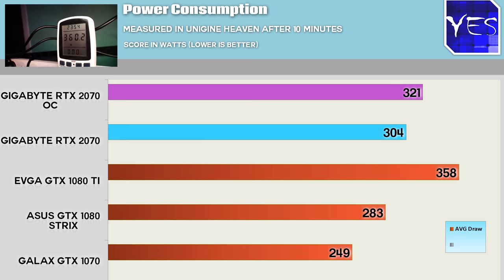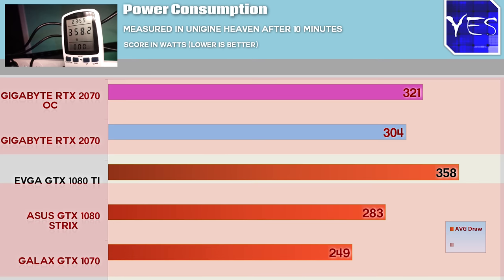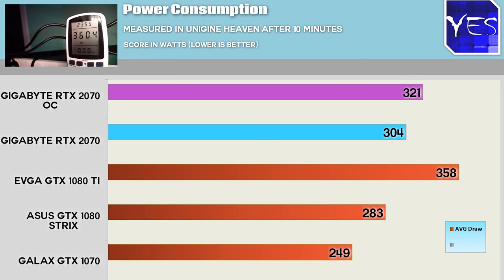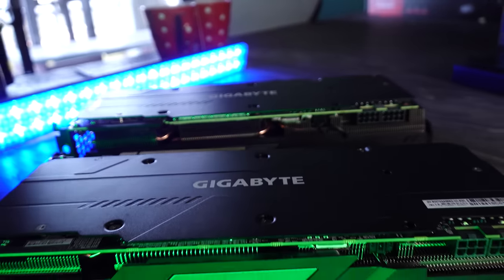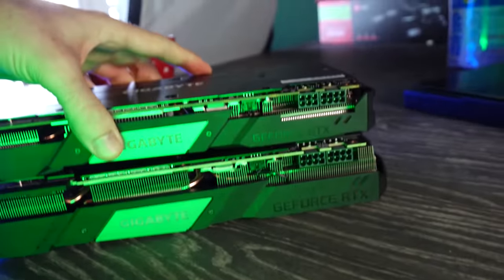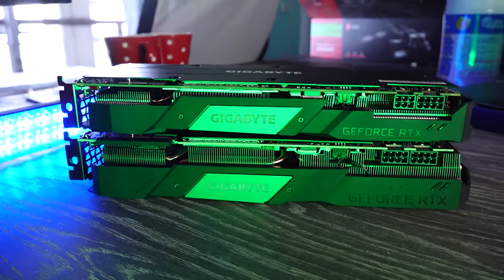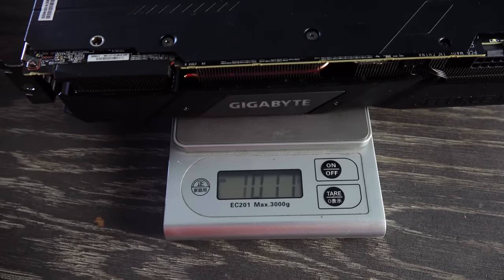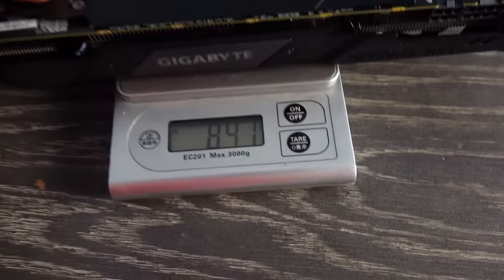Moving on to power consumption, the RTX 2070 would normally be a little bit lower, but because the Gigabyte model is overclocked out of the factory, it was pulling numbers higher than the 1080 and also the 1070. When overclocked further, power consumption increased a little bit more, measured from the wall. For thermals, Gigabyte's cooling solution here is a dual slot cooler, compared to the two and a half slot cooler on their 2080 Ti and 2080 models, which are thicker and heavier. The 2070 comes in around 850 grams as opposed to those cards which come in over one kilogram, and it uses less power so it doesn't need such a big cooling solution.